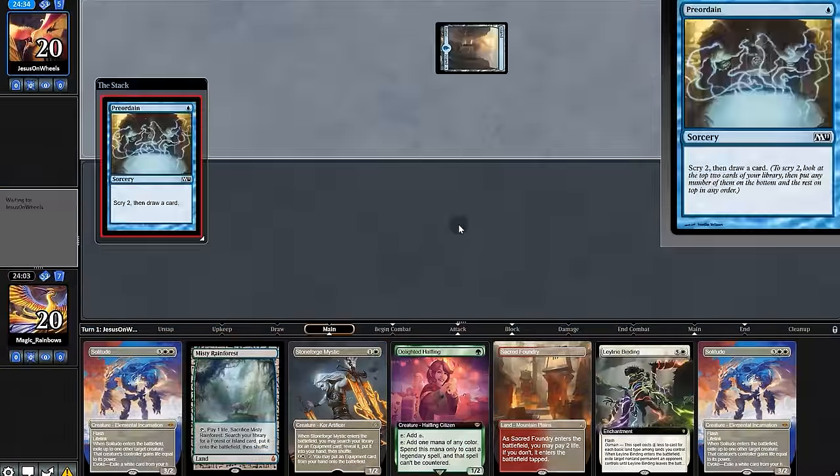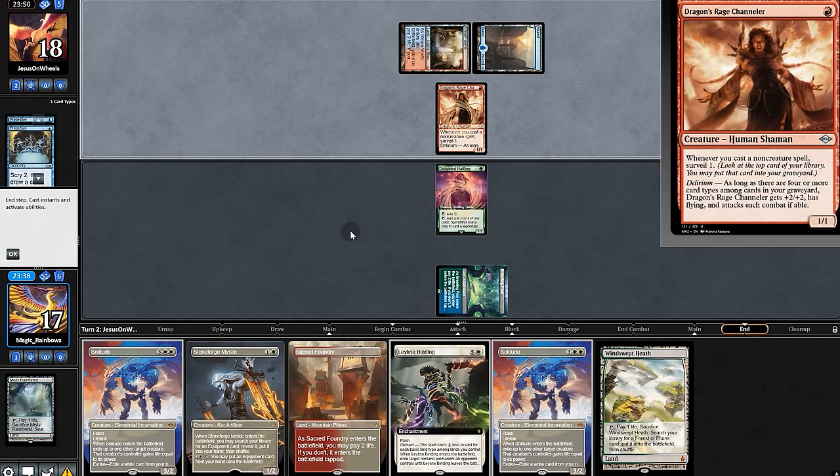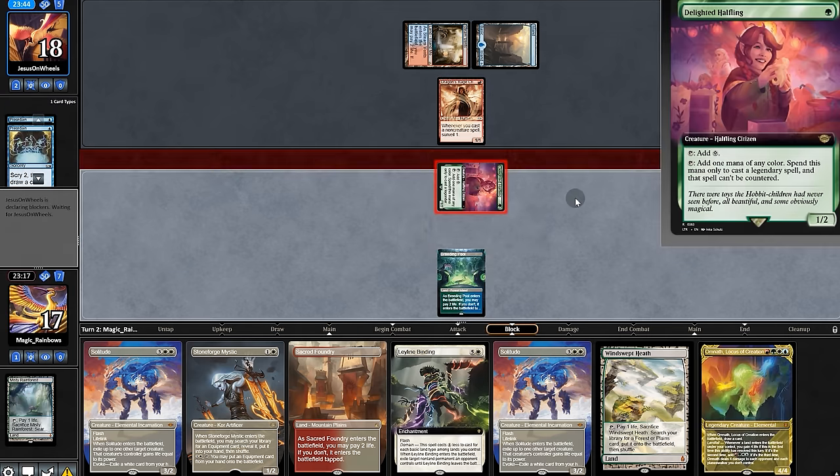Opening hand is okay, we'll keep. Opponent digs, more land for us, and we'll set up with Halfling. Opponent digs some more and we place Chandler. We draw Omnath, go to 20 for 1, and place Stoneforge.